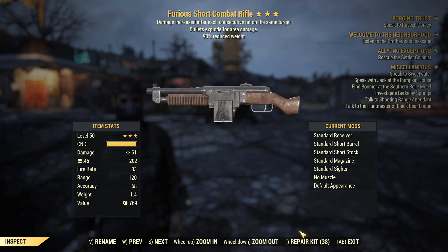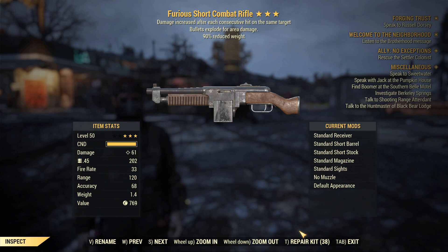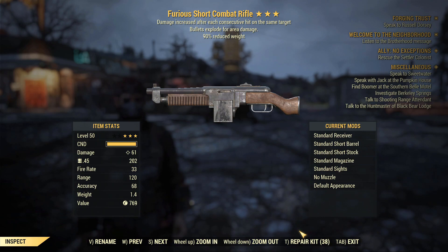We also have the Furious Short Combat Rifle. Not the best potential effects, but furious is usable on any build because you don't rely on addictions, low health, or any other specific condition. Anti-armor would have been particularly good as well, but beggars can't be choosers — it's definitely an okay weapon and worth being in the top picks.